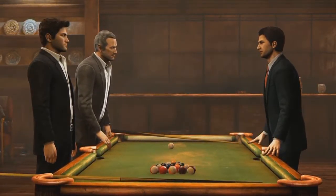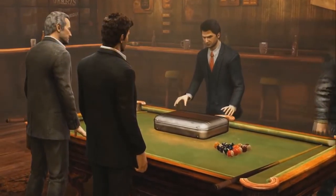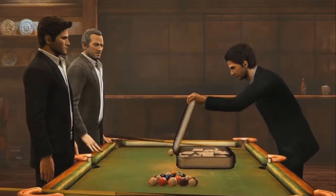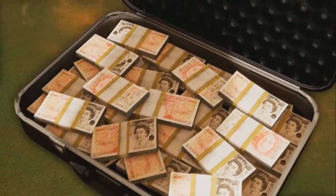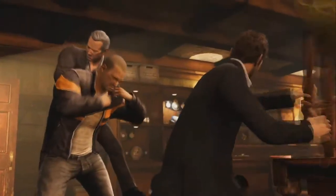Uncharted 3 is the most ambitious one in narrative, because it goes back into the past telling a backstory and puts us more into the psyche of Nathan Drake as he pursues his relationship with Victor Sullivan. Each one of the stories is well done.